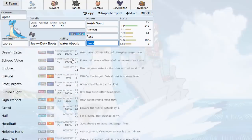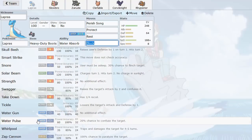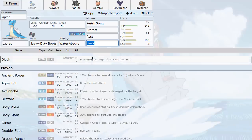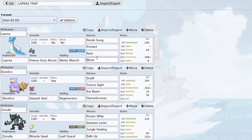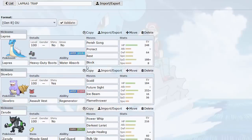We also have Block instead of Whirlpool. Whirlpool Parish Song is what you'd expect, but Whirlpool sometimes misses — I've missed it quite a few times on a crucial Toxapex trap. So Block guarantees the trap at 100% accuracy. You can't use it on Ghost Types though because Ghost Types cannot be trapped. We have Protect to get an extra turn of the Perish count going, and Rest to heal ourselves up. We also have Aromatherapy on the team, which is why I opted for Rest with Cleric Support instead of the Hydration set.